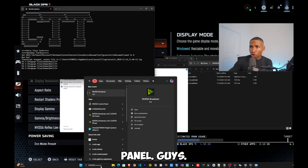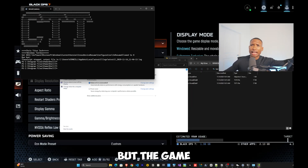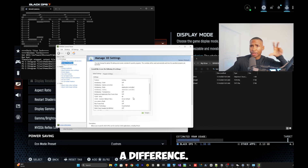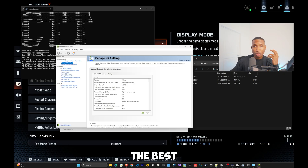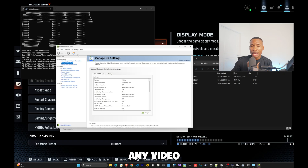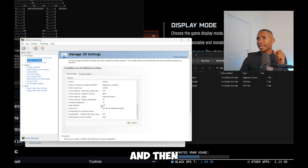Now we're going to the NVIDIA Control Panel — out-of-game settings are very important and actually make an FPS difference. Go to Power Management Mode and set it to Prefer Max Performance. Set Shader Cache to 100 gigabytes. Set Texture Filtering Quality to High Performance. Turn Threaded Optimization on.